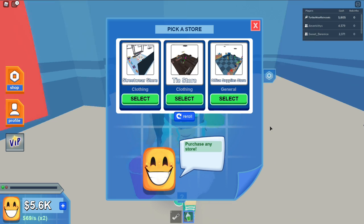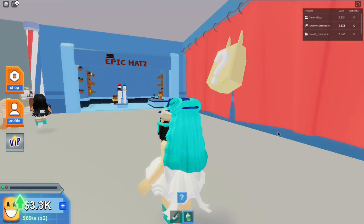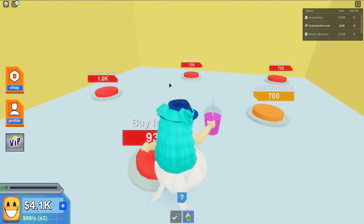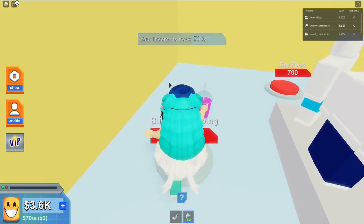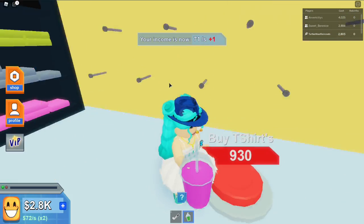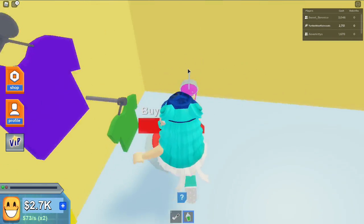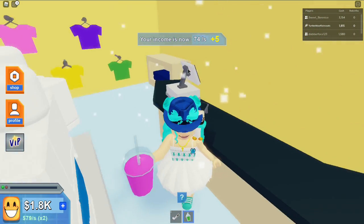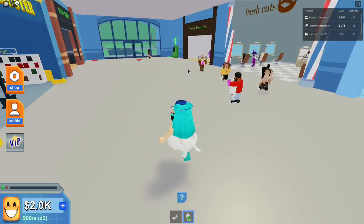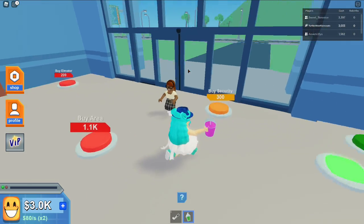I got a blue fedora! Let's get another store — I want a streetwear store because I don't really have clothing. Let's buy shelving, poles, and t-shirts — I like this pretty blue cyan one. Let's buy the checkout and shelving. My first floor is almost done!